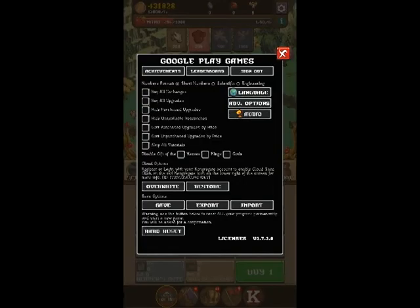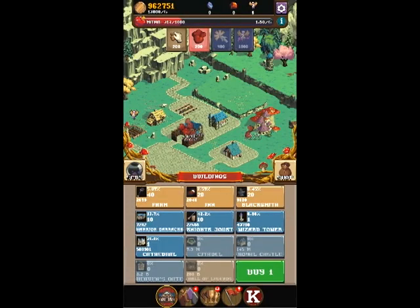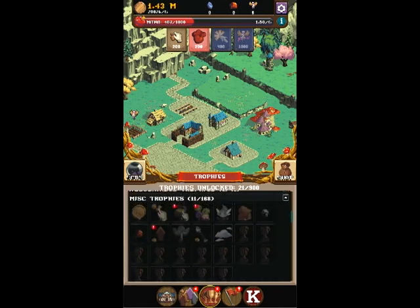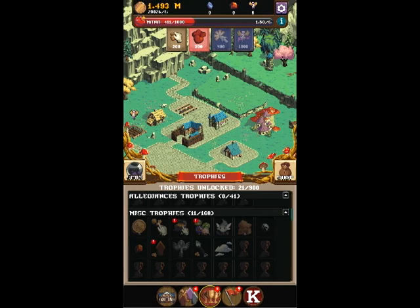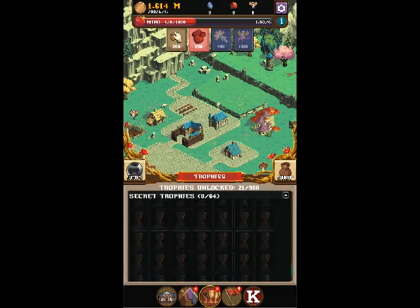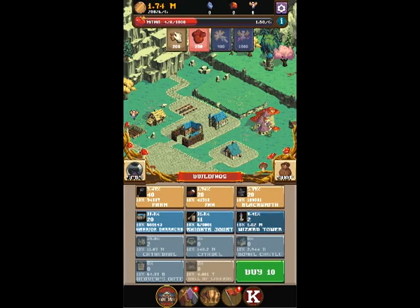Let's quickly check the settings. There's the achievements, the leaderboard, the signing out. Looks like you can buy all the upgrades and stuff. I wonder if that's an automatic thing. Looks like you might have to save it when you're playing — that's not something I do very often. Oh look, we got some trophies — well, we're working on them. This one says we got 11 out of 168, but they're just not lit up, so it's kind of sad. They should be lit up.